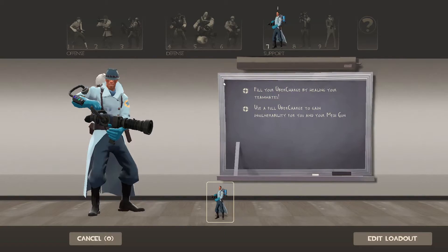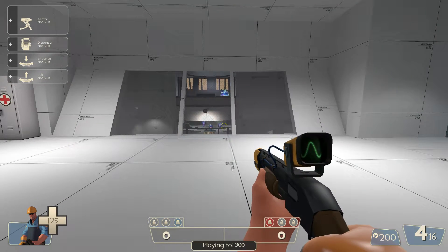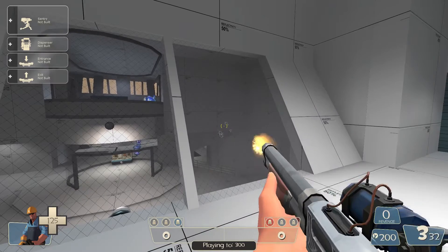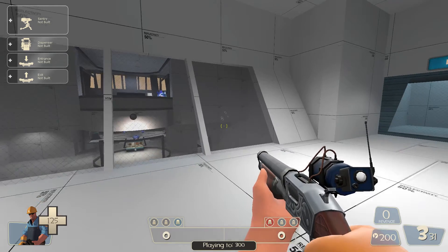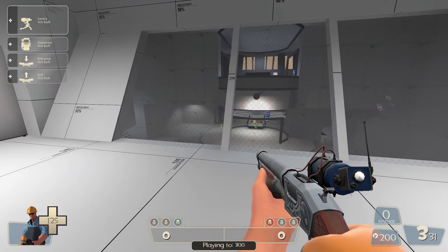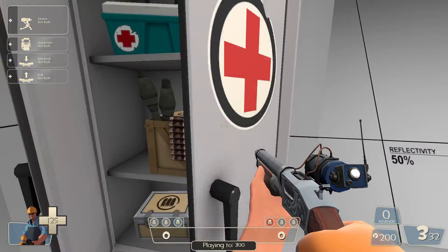Now, a few things — the only negative part about doing this is that there are a few things that don't carry over, because basically it's recreating your character at a spawn point. Those things are Rescue Ranger crits, Eyelander heads, I think Bazaar Bargain doesn't work, and the Airstrike killstreak thing isn't preserved either. Basically anything that has a physical counter will get reset, unfortunately. So in that case you would want to touch a resupply cabinet instead.